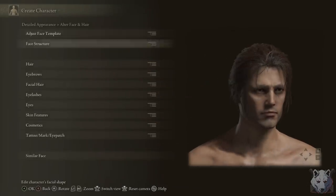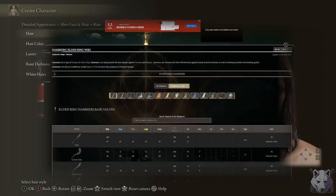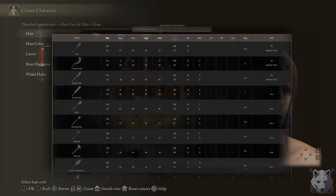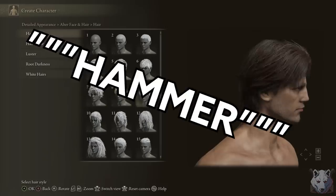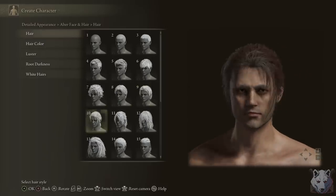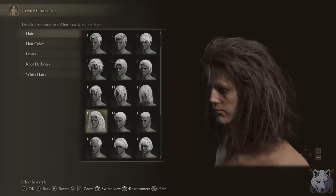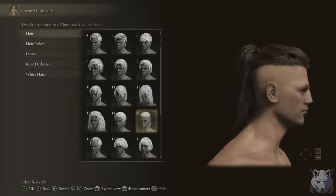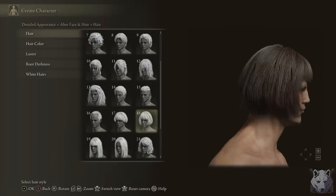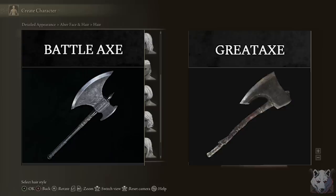What would a Thor-themed run even be like? Hammers and lightning — should've been obvious. Looking through the list of available hammers in the game, only two really look anything like Mjolnir: Merica's Hammer and Hammer. Hammer is located in the fortified manor in the royal capital, meaning we'd need to beat at least two Shardbearers before we can access it. And Merica's Hammer is literally the final boss's weapon. In the Avengers movies, Thor actually gets an axe — Stormbreaker — and there are two in-game that are at least somewhat similar in appearance: the Battle Axe and Great Axe, both available right at the beginning of the game.